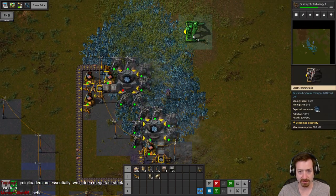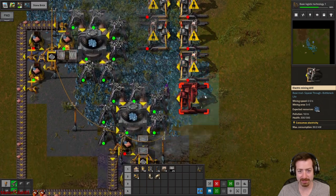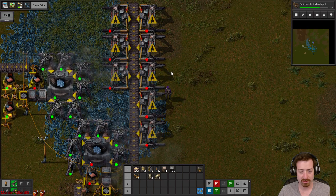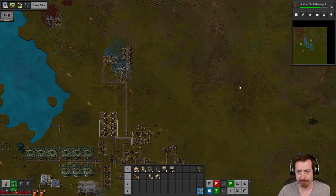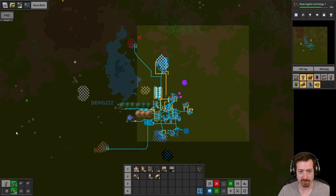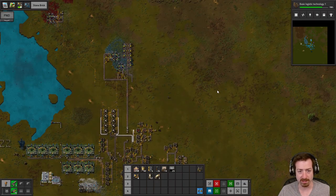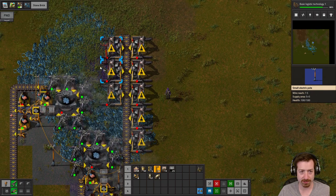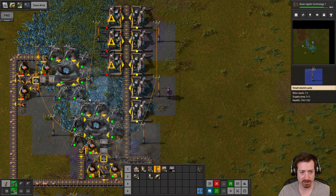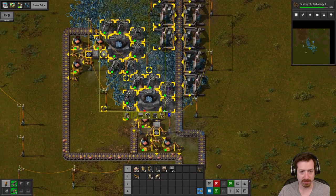Let's begin the mining fiasco. I think I'll do ore processing out here — I don't want to clutter my mall area. Then I'll bring the plates back over to the left. Or I could do ore processing out here and expand to the right. Either way it's the same — just longer belts depending on which direction you go. That is three per second, which I think is more than I was getting anyway.